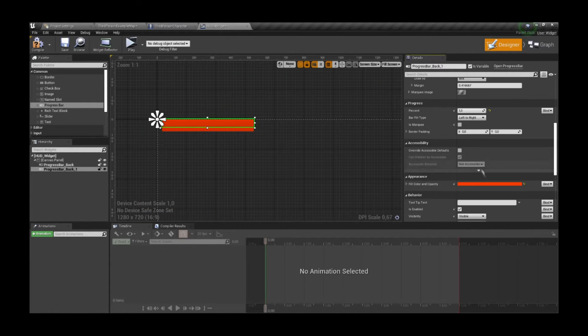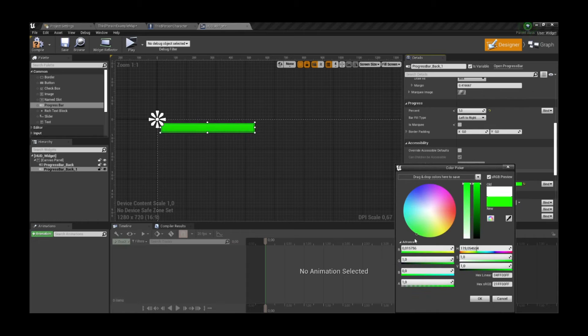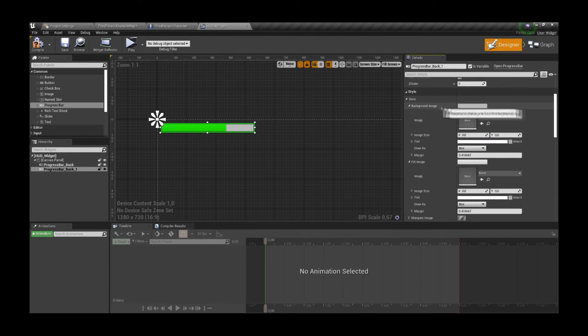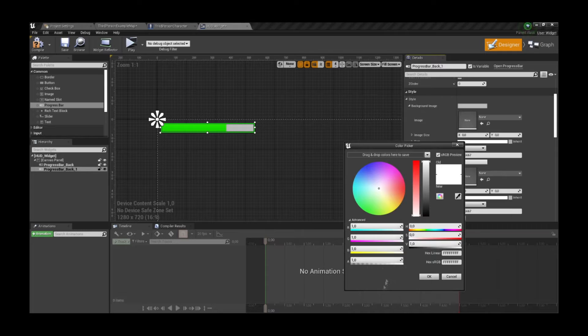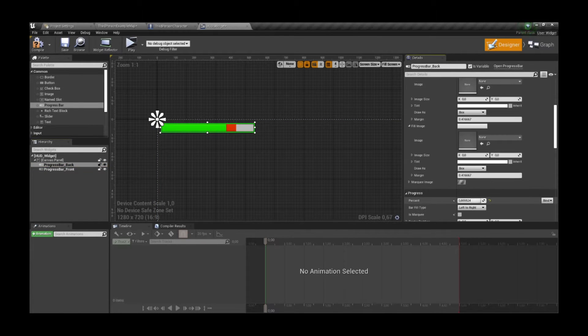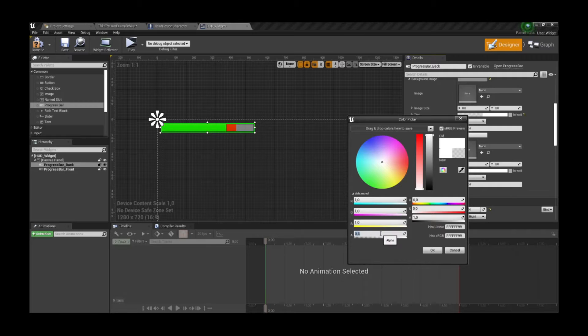Inside the widget, let's add two progress bars. One is going to be the main HP indicator and the other one is going to be the red background. The red one isn't really visible because the front bar's background is a solid color, so let's change its alpha to 0 so we can actually see it. I'm going to make the front bar green, the back bar red, and the background of the red bar slightly bluish with a lot of translucency.